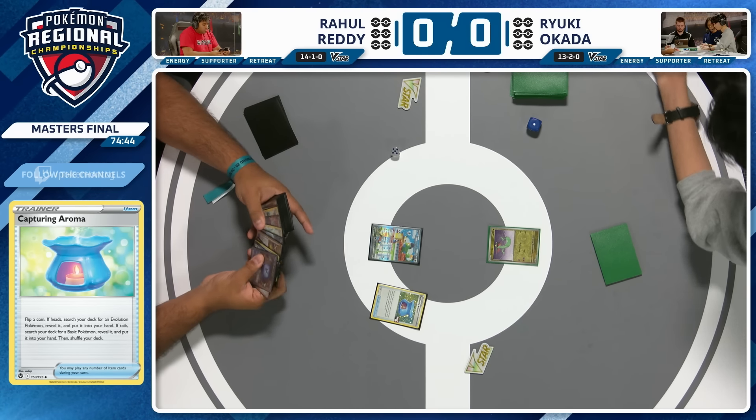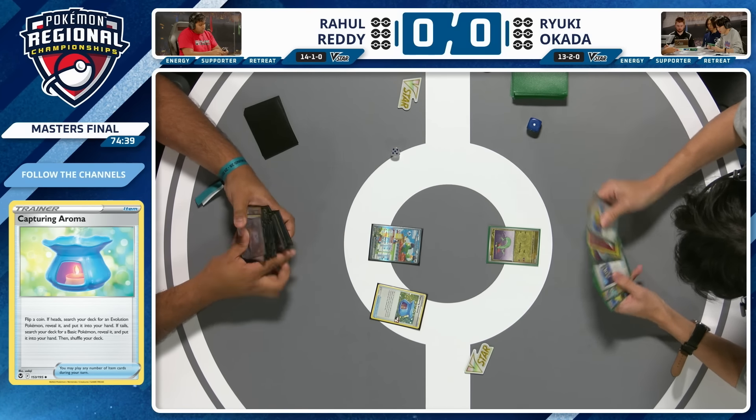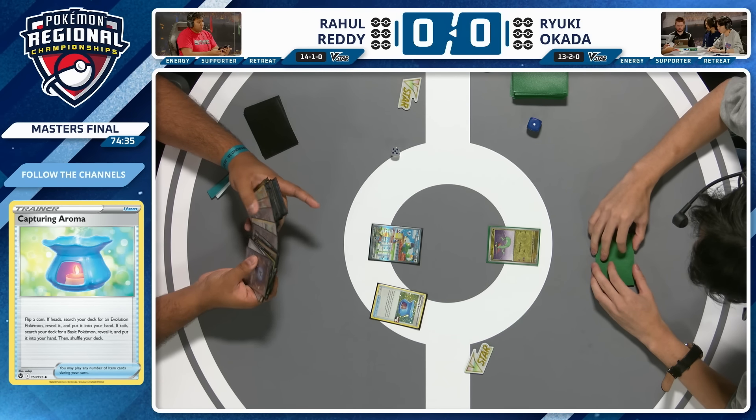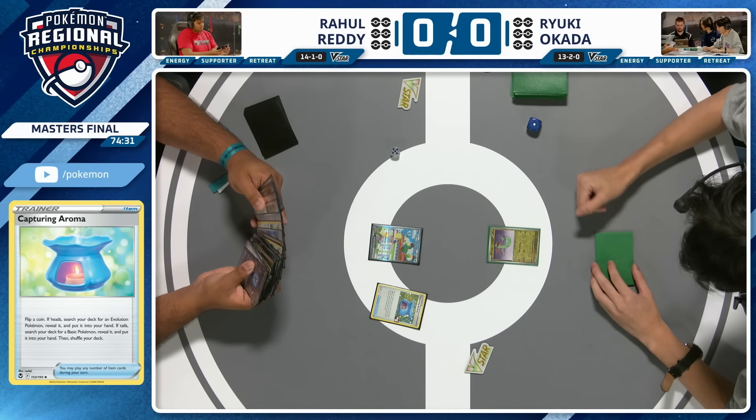This is a good point in the game where if you flip heads, you go and get an Archeops to try and discard it. If you flip tails, you go and get something like your Mincino — if it isn't prized — your Lugia V, and your other basics with which to set up. So whichever way you flip at this stage of the game, it's usually okay.